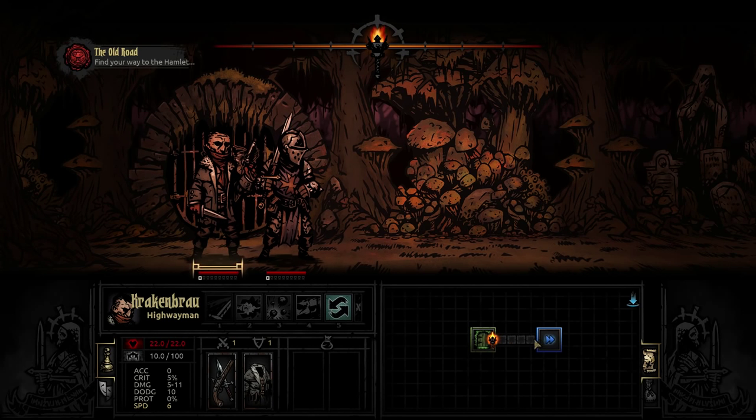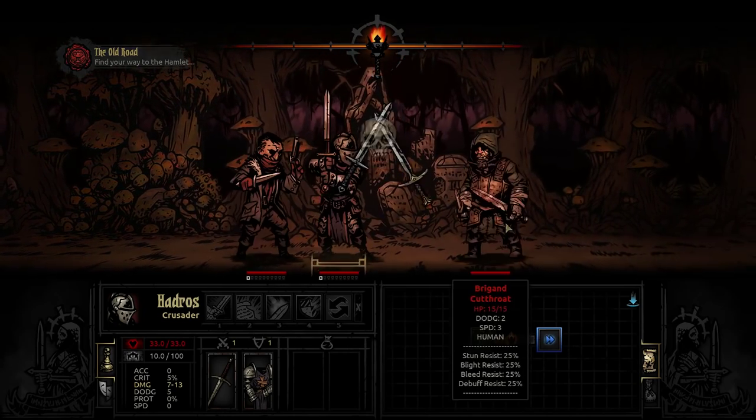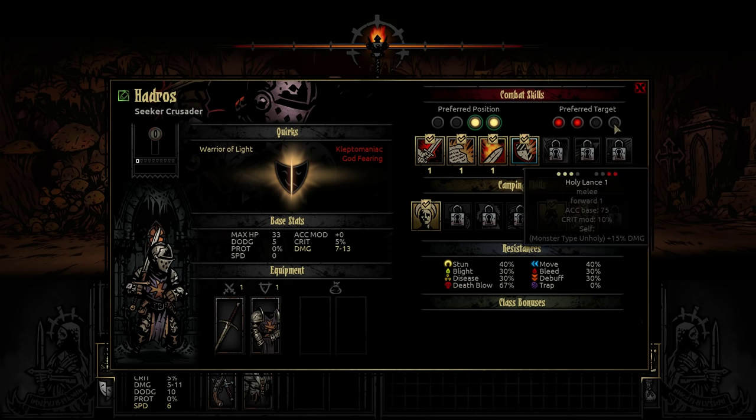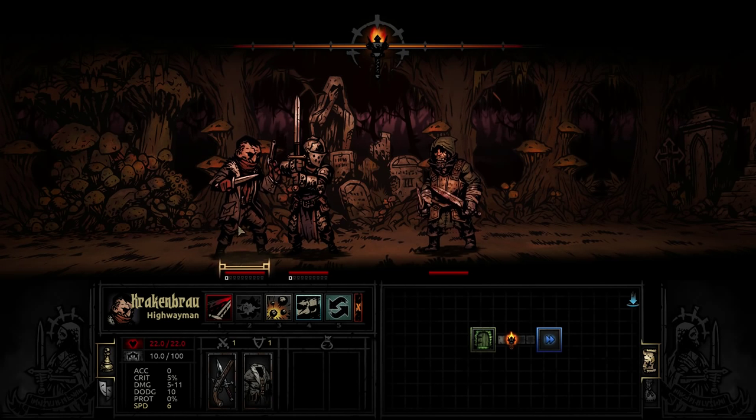This path will have up to four spots where various types of encounters may occur — a trap, maybe a chest, or even some enemies. We walk around as a party, and we may or may not run into something. The tutorial is completely scripted in terms of what you get, but the actual gameplay is very procedural. Now we are in combat. Krakenbrow rolled the highest initiative so he goes first — he's got a speed of six, Hadros has a speed of zero, and this Brigand has a speed of three. Initiative gets rolled every time.